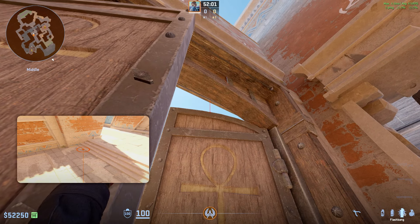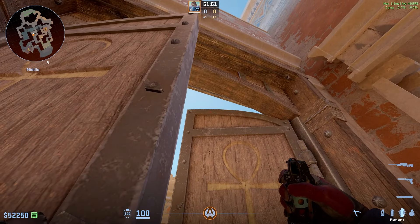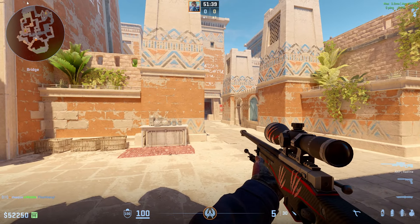The more you aim to the right, the more it's gonna go and hit middle, and the more you aim to the left, the more it's gonna hit towards the stairs here. So normally just do it in the middle like this and throw your flash. The flash is gonna go up right here and blind anybody who's playing deep mid — especially from this angle, it's just gonna be full white.